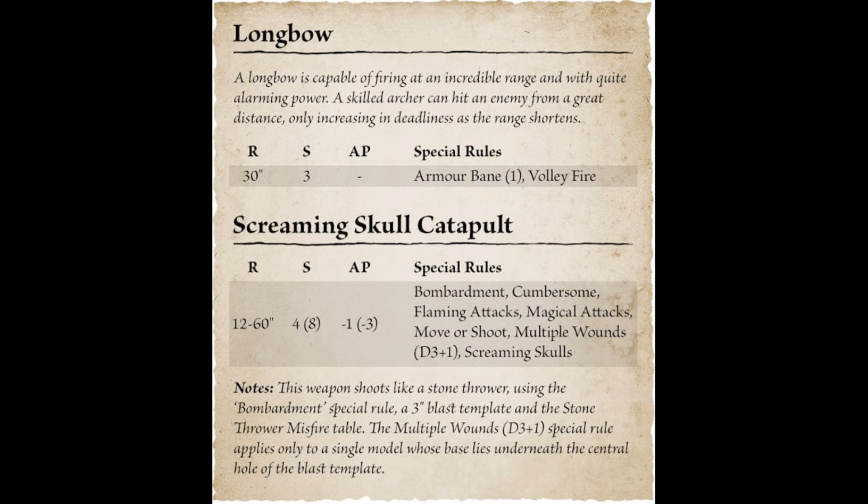Reading on through the article, it says first pick a unit and declare its target. A unit can shoot only if it has a ranged weapon, hasn't marched or charged, and isn't fleeing or in combat. The model must have line of sight to its target and you can't split fire, so not every member of the unit can always let loose. Models can only shoot once no matter how many attacks they have on their profile — very classically Warhammer.